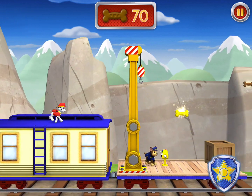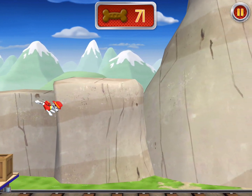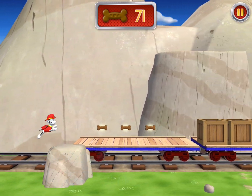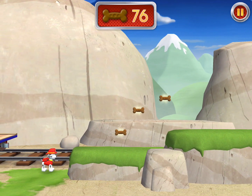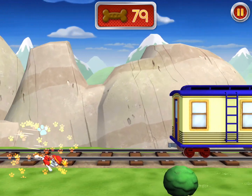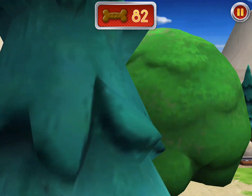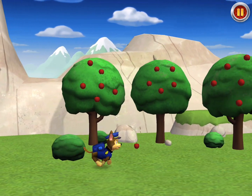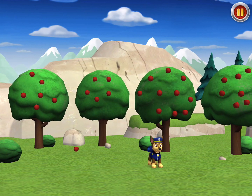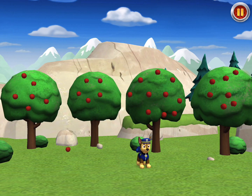We need Chase on the case. Tap Chase's badge for help. Chase, reporting for duty. Way to go, Chase! Whoa! Ow! We're coming, Callie! Callie got scared when the train stopped and ran away. My nose always knows. I'll tell you where I smell her hiding, and you tap that place.